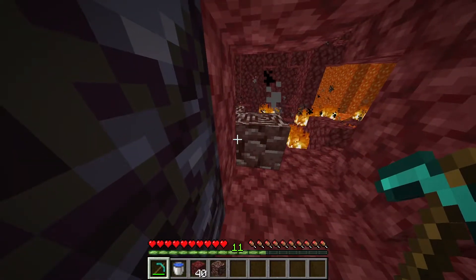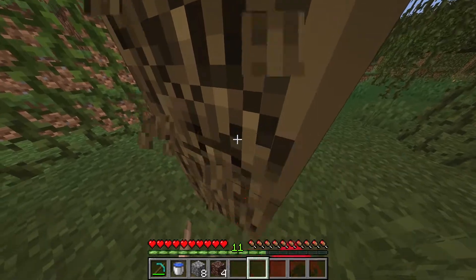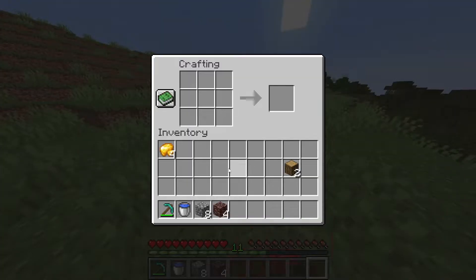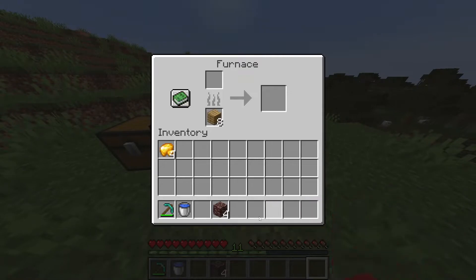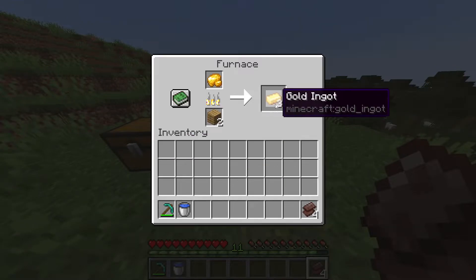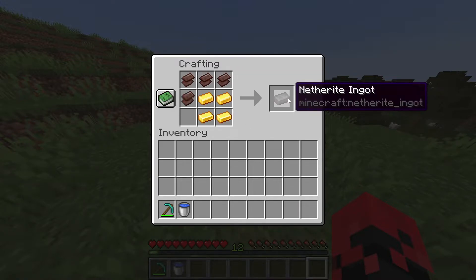But once you've got four, you want to resurface and then quickly make yourself a crafting table if you haven't got one already. Place it down and make yourself a furnace out of eight cobblestone — you'll probably have some from mining. Place that down, chuck some fuel and the ancient debris into the furnace, and smelt all of your raw gold. And once smelted, just place both of them into the crafting table to get yourself the netherite ingot.